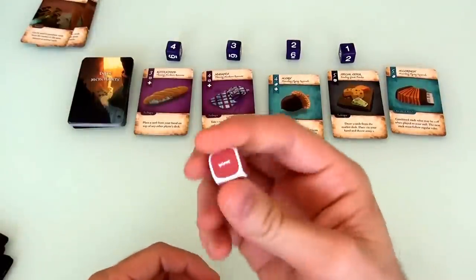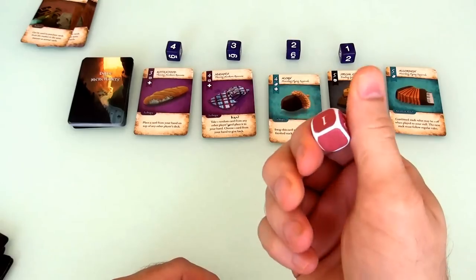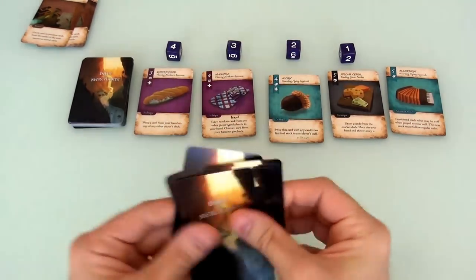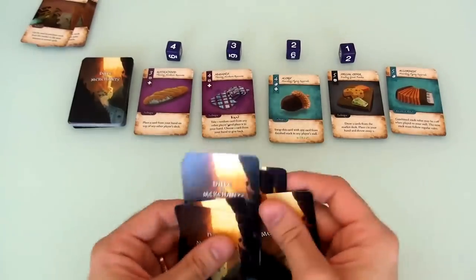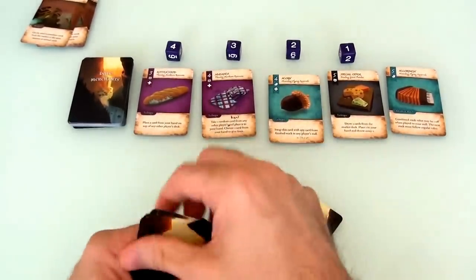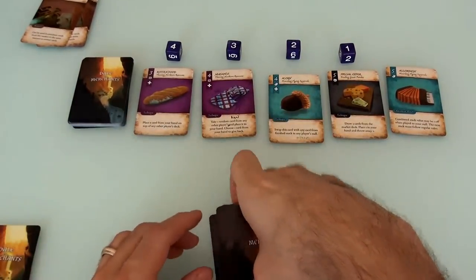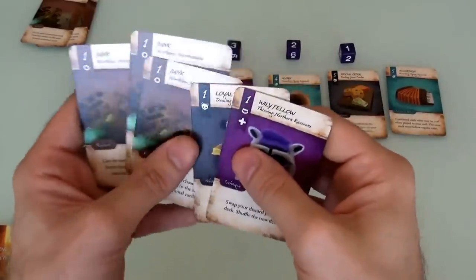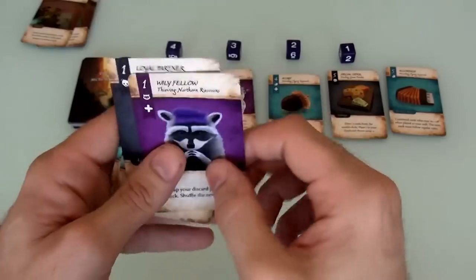I'll be the first player. We're not using the ocelots, so we won't need the random ocelot die of crazy chaos. You start with a hand of 5 cards. I've got, not surprisingly, some junk — 7 of my 10 cards were junk — but I also got my raccoon and my panda.